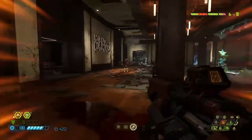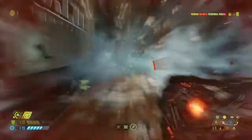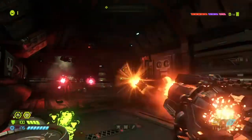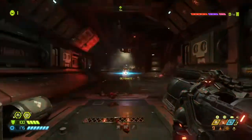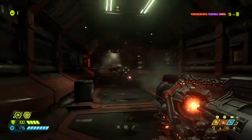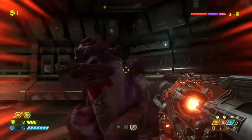I recommend getting the remote detonator mod first with the rocket launcher. I know lock-on sounds nice — shoot and forget — but you can combo the remote detonator a lot better. Also, if you're having a hard time getting around a Pinky, you just shoot and detonate the rocket when it's behind it.